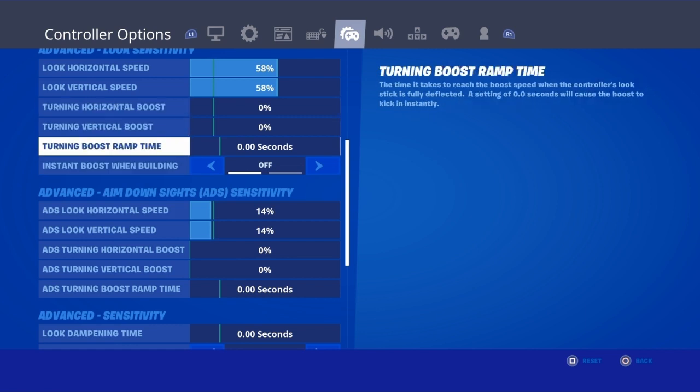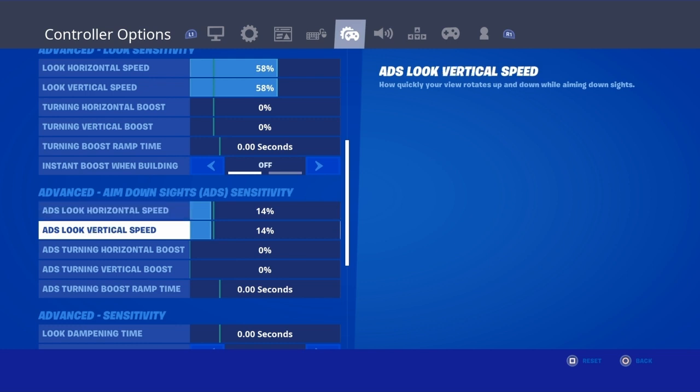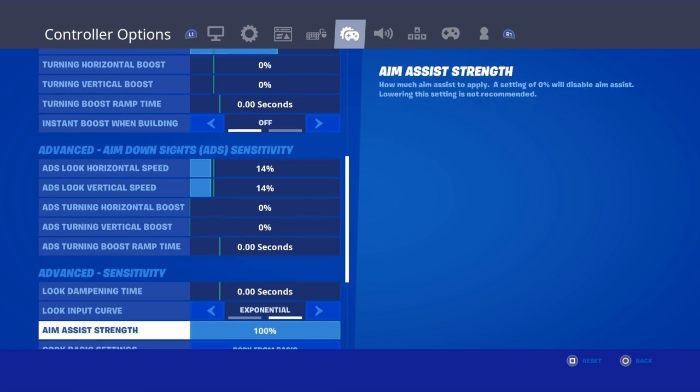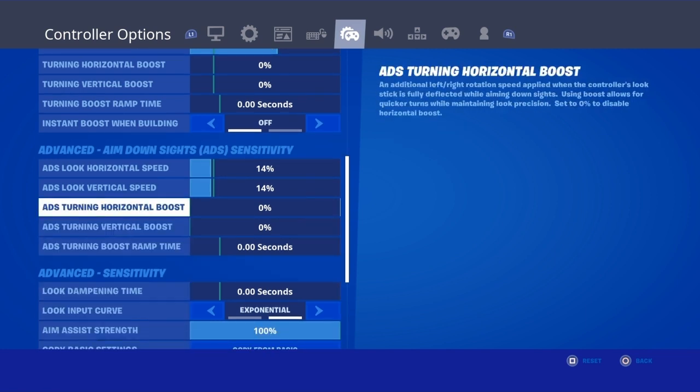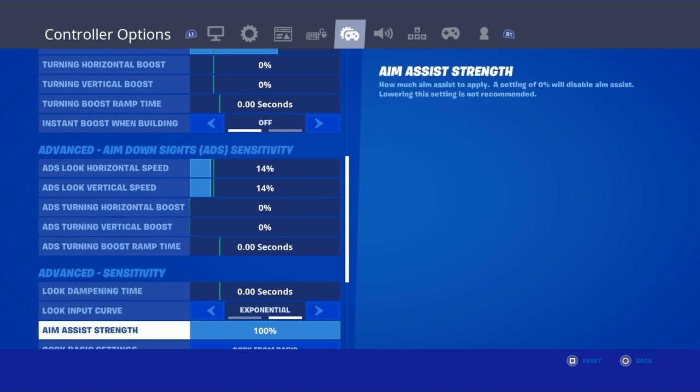The rest of those are just 0. My ADS horizontal speed is 14% and my ADS look vertical speed is 14%. I would play at 13% but 14% feels a little faster for moving around while looking. The remaining values are 0% and 0 seconds.